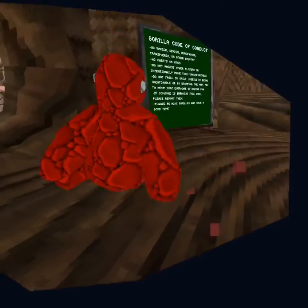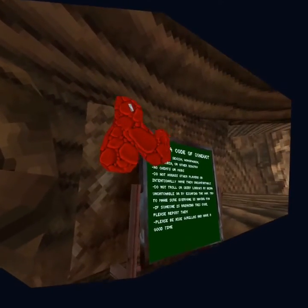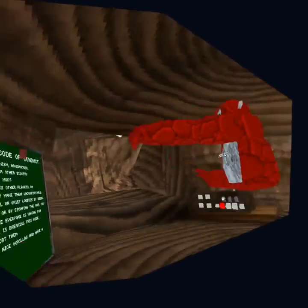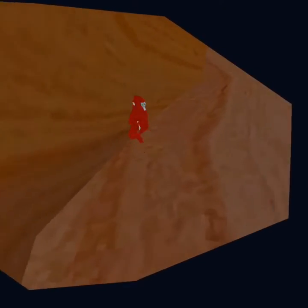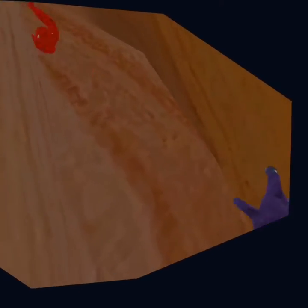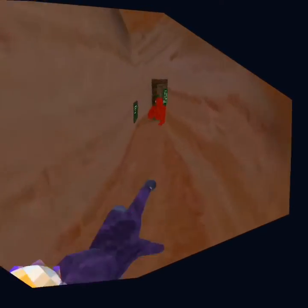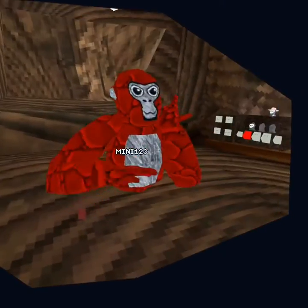Disconnect your controller. You want to grab onto the top of the sign, then you want to do that, then you want to run to the second corner right here, then you want to reconnect your controller. But whilst it's reconnecting, put your arms up in the air. You'll teleport and the map will be gone, the sign will be almost gone, and the computer will be completely gone.